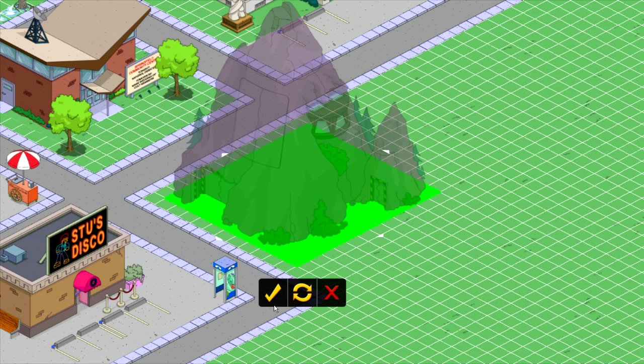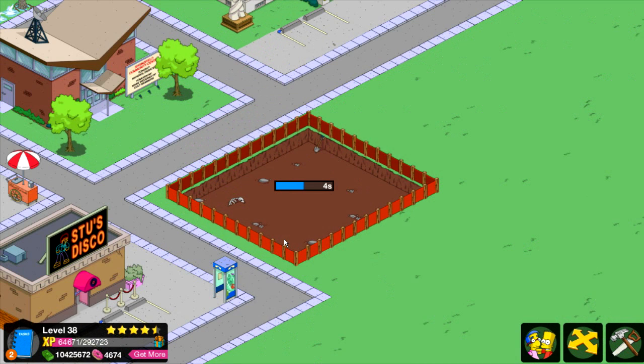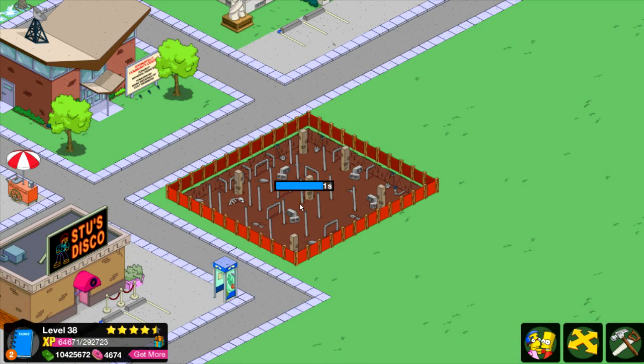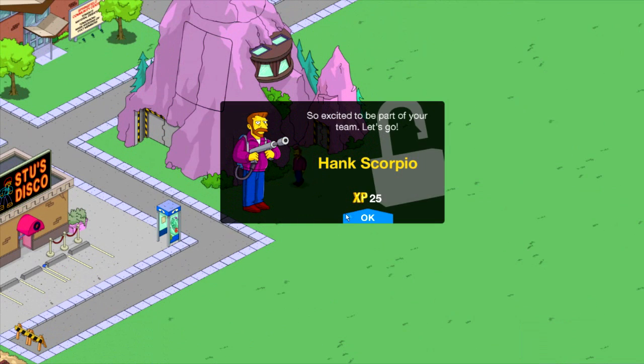Anyways, for 200 donuts: Hank Scorpio and the Volcano Lair. Heads up! Here we go! So that's where buildings come from. A premium character! So excited to be part of this team, let's go!